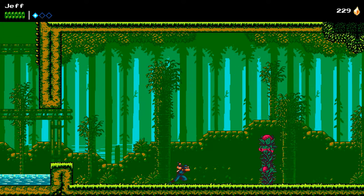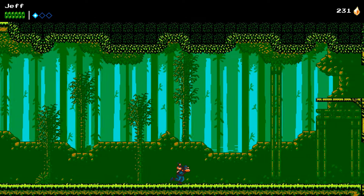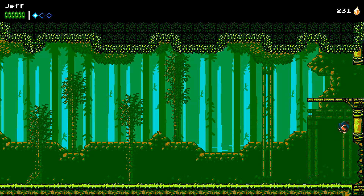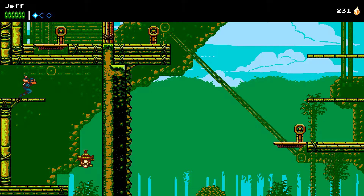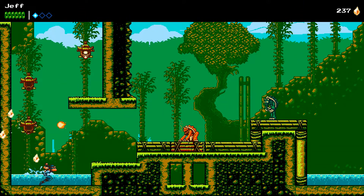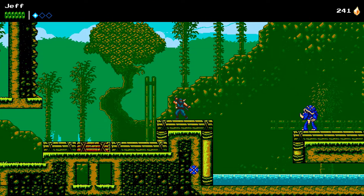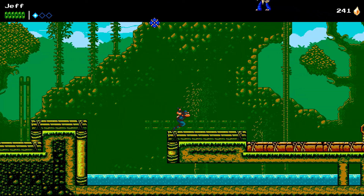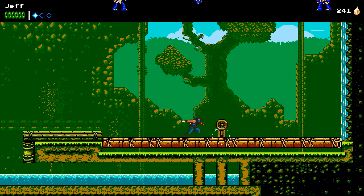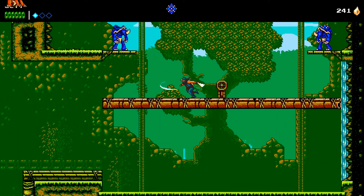So as you can see, so far it's pretty straightforward. Now we're just going to hit this wheel and lift this platform up while avoiding all of the enemies along the way.